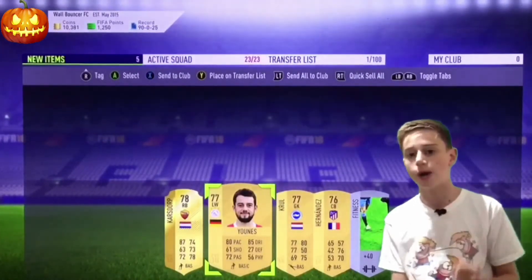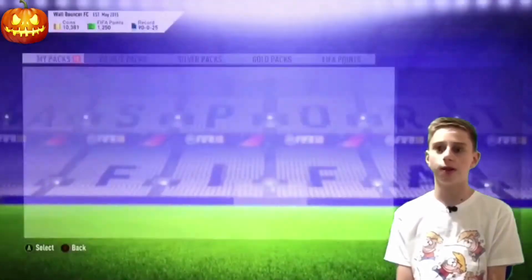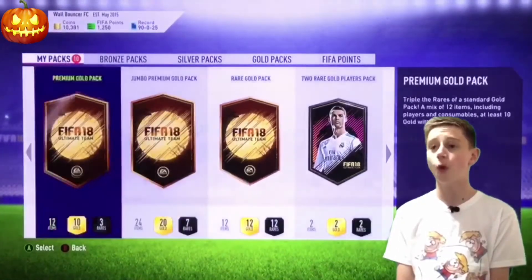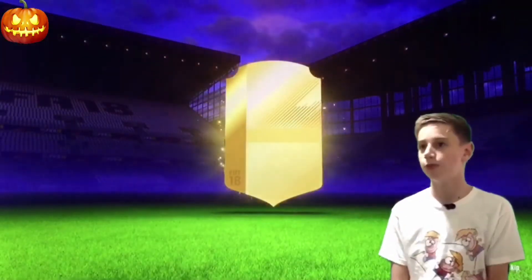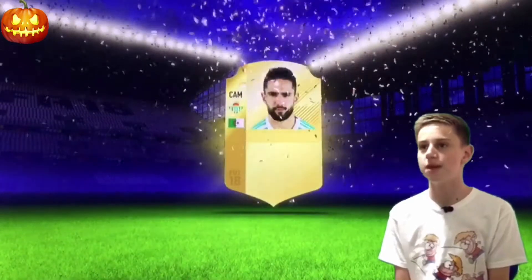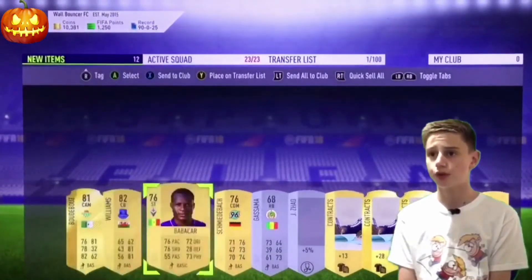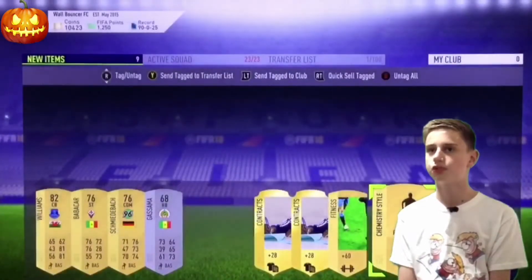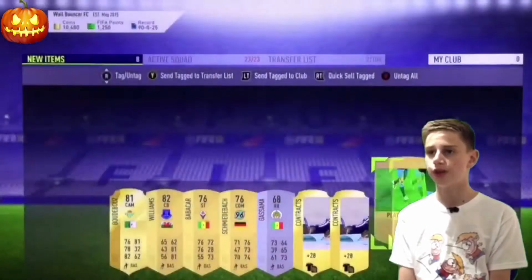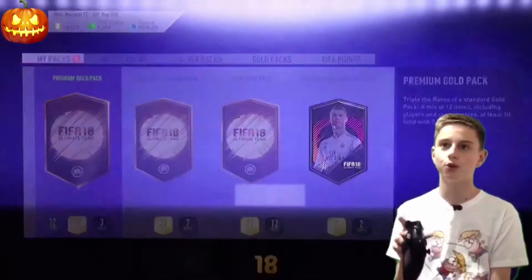I did buy a player for 17k, gonna try them out - scored on my debut, quite a decent player. We'll send all those players to the club. Here we go, premium gold pack - these four packs are scream possibilities I think. Another rare, I'm happy with rares. Center attacking mid - and Williams, that's decent. Two of the rares were contracts, so discard that, send that to trade pile.